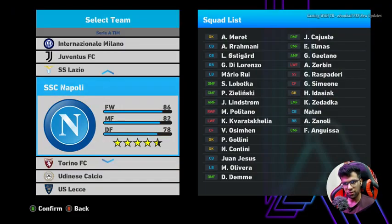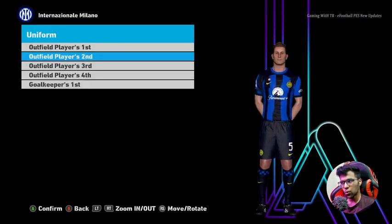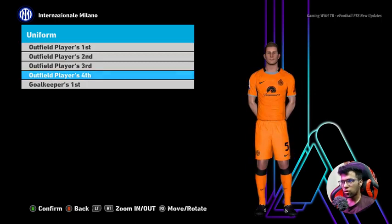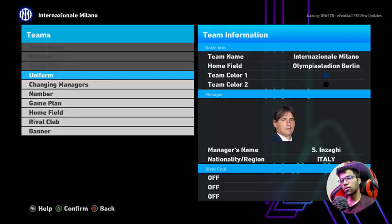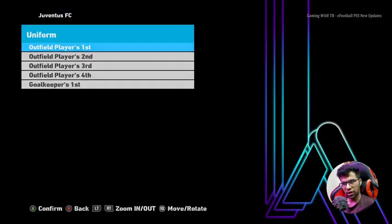I have to talk pretty fast right now because I have so many kits to show. Here is Inter Milan — you can see here is the home jersey, oh that's pretty cool. And here is the away, third, fourth — actually there is no fourth — and here is the goalkeeper. So not every team will have a fourth kit.